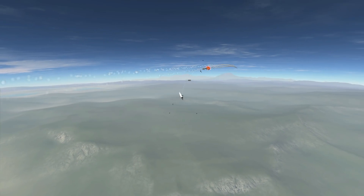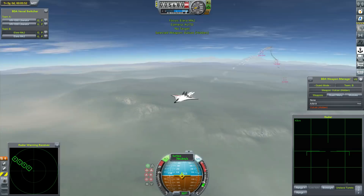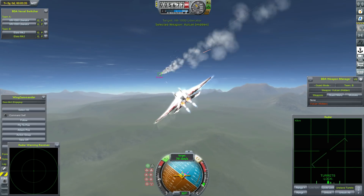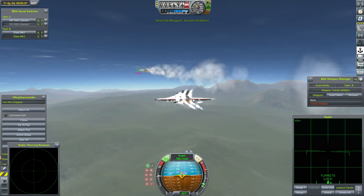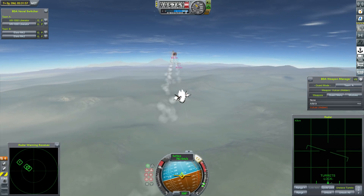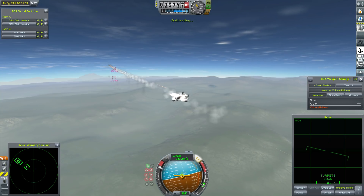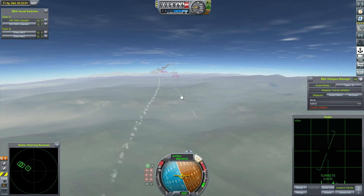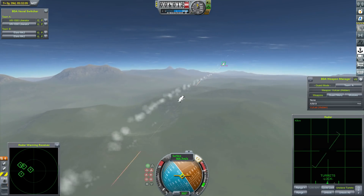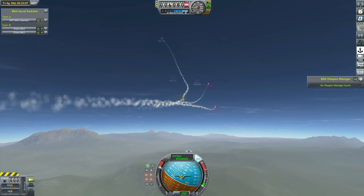Sure enough, it does — the first Liberator is blown clean out of the sky, ripping itself apart. Since we're travelling almost a kilometre per second over the surface, we just need our wingman to hold in there a little longer, stay on the edge of its weapons range, throw some light manoeuvring to keep it as stationary as possible, yet not leave itself an open target — just to line up enough fire on the second Liberator. We get some glancing hits, and then as it lines up for the killing blow, it leaves itself stationary just a bit too long. We knock the second Liberator clear out of the sky, blowing it to pieces.